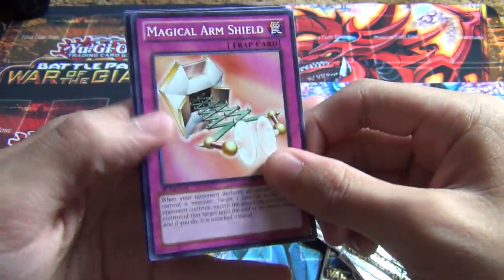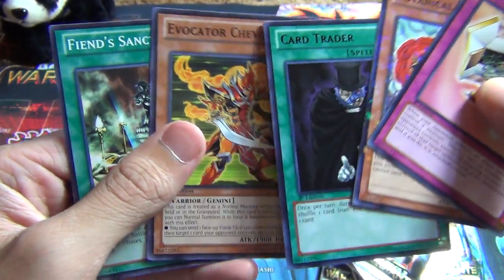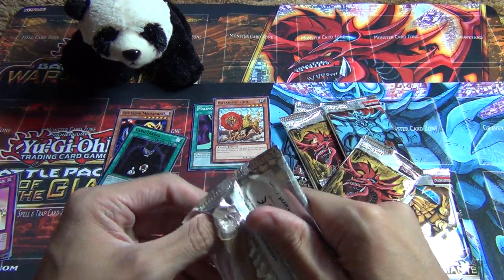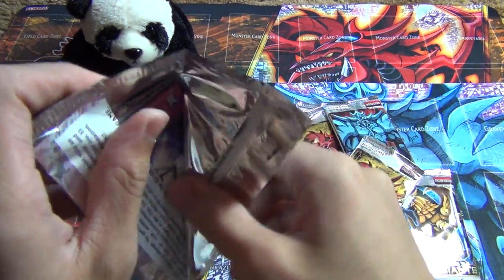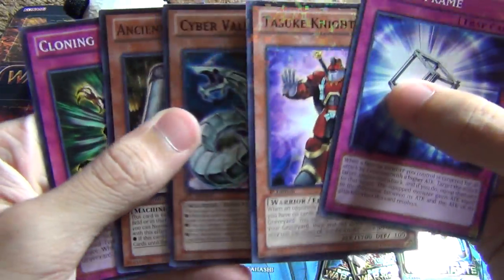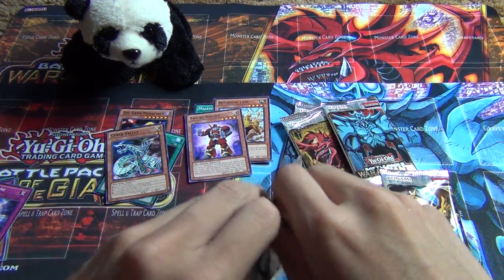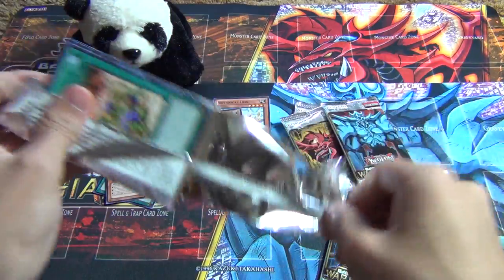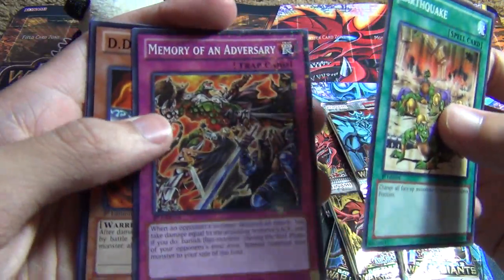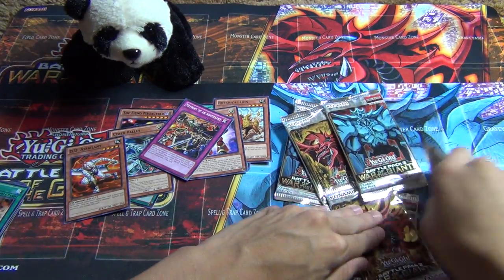How'd you guys like that panda? Getting pretty pro, huh? A Mosaic Rare Botanical Lion, and a Rare Card Trader. He's making a cameo — all right, you can come back over here, panda. And Power Frame, Tasuki Knight, and a Rare Cyber Valley. I don't pack very well, but it's pretty cool anyway. I mainly got it for the mats. I don't pack very good, so you guys probably won't see a Breakthrough Skill or a Bizmegalo — or a Card Card D. Knowing my luck.